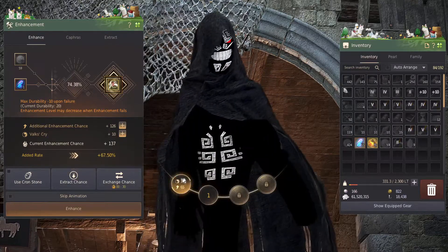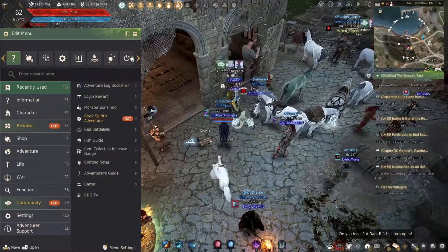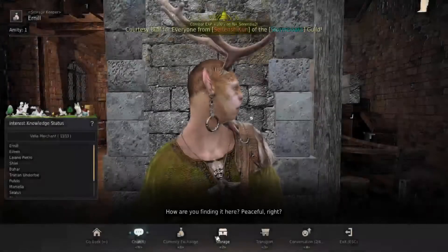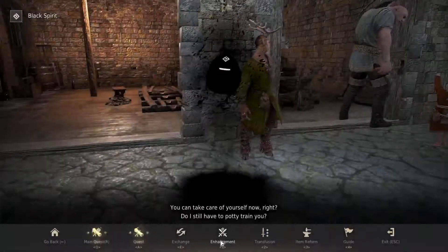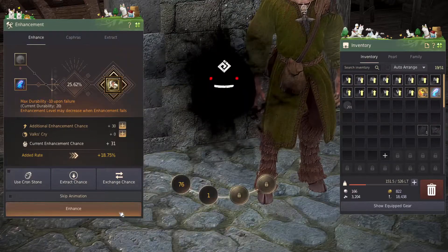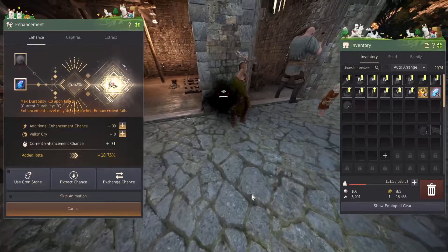What we do here is we exchange this, leave that there, and then jump back. From DUO to TRI we use the other character. Now that we have a working TET stack in the cycle, we can dump a 30 stack on there and we've got a 25% chance to hit it. We'll use the memory fragments up on here before we use the ones on the wizard.